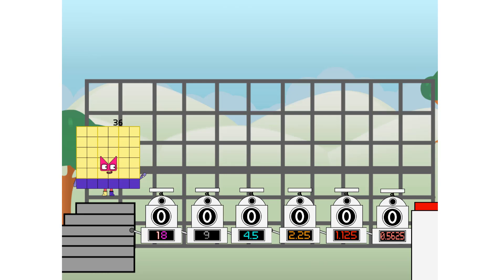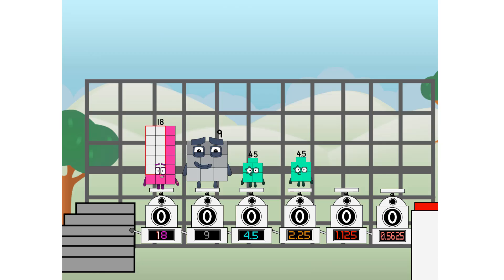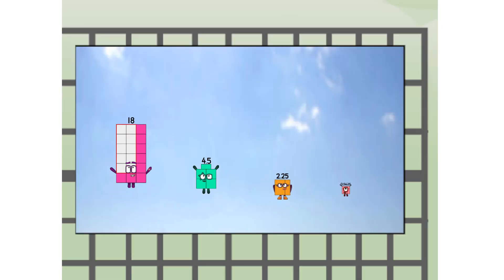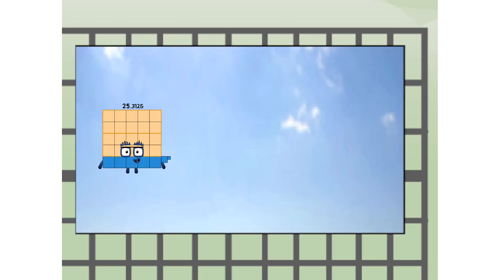First, I split in two: 18, and 9, and 4.5, and 2.25, and 1.125, and 0.5625. Then you choose who's going up: one of me, and none of me, and one of me, and one of me, and one of me. And fire! That's 25.3125 — way up high! Amazing.